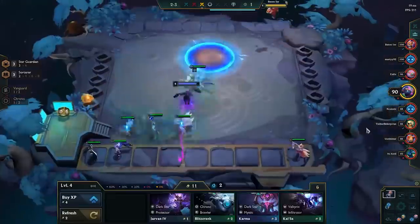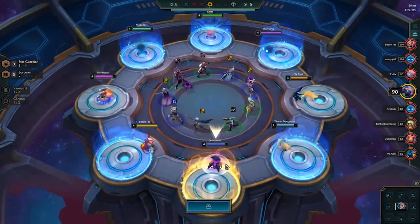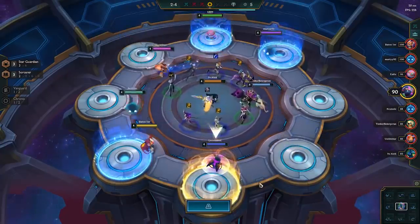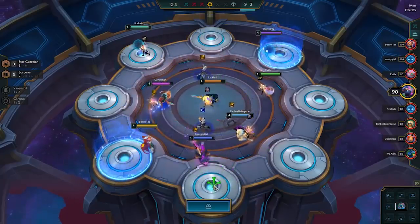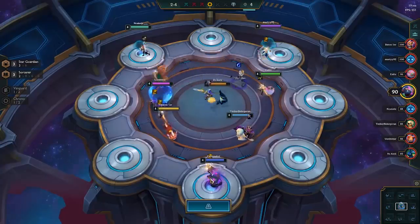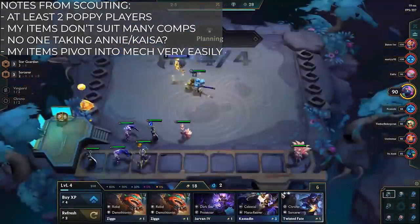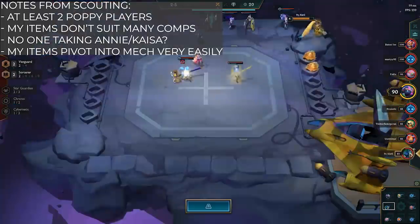The next thing that really defined my decision making was the carousel. This carousel didn't offer me anything useful. I could have got a Shojin, which is of least importance. I could have got a Morellonomicon, which is less important than my Poppy items. And I ended up getting a Spatula. Spatula is not that useful for this composition — it can give me a Force of Nature if I'm very lucky, and that would be great, but Spatula is not particularly good. So my items didn't really suit many compositions other than Poppy.